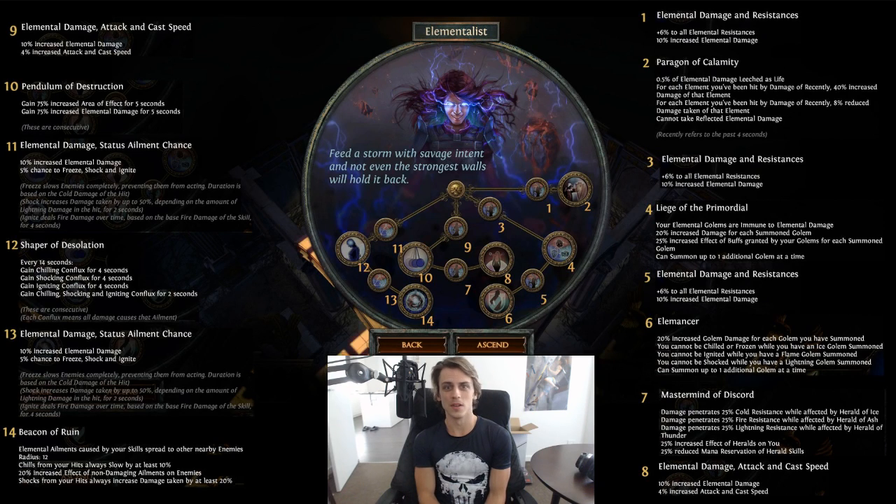The ascendancy has been formed more into a golem niche with quite a lot of golem nodes for elemental golems. Besides that, the other significant changes include Paragon of Calamity, which makes you immune to reflected elemental damage - nice for maps and Sirus - and 0.5% of elemental damage leeched as life, which is very nice so you don't need Warlord's Mark. Beyond that, there wasn't too much of a shake-up otherwise.